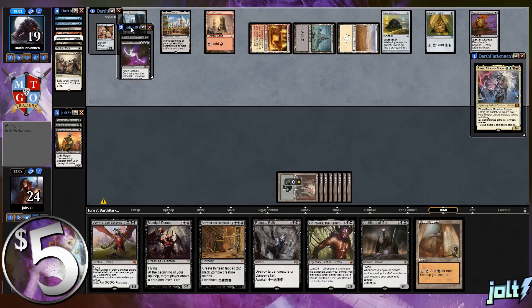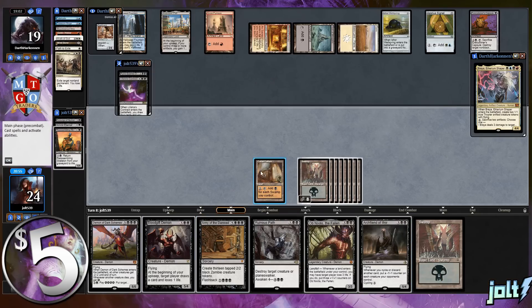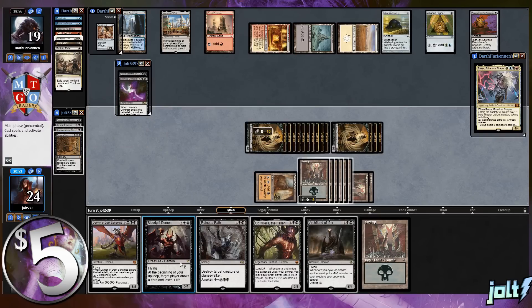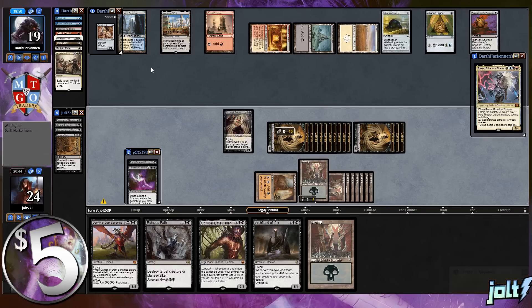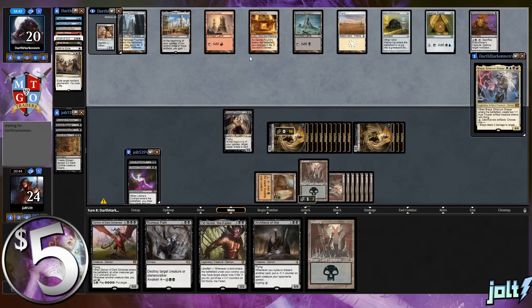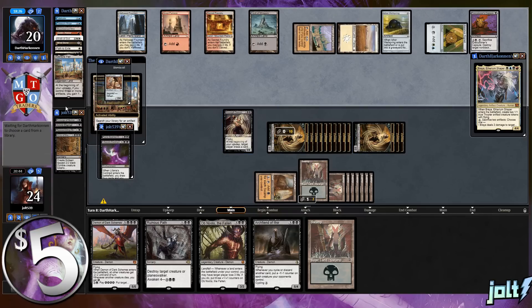Our opponent exiles Liliana's Contract. This deck is a bit of a one-trick pony, but our opponent only has two cards in hand. Let's put a clock on them with Army of the Damned - get thirteen 2/2 zombies going. We'll also get down Blood Gift Demon. The backup plan for this deck is Army of the Damned or Grimgrin getting a bunch of zombies going and winning from there. Our opponent has an active Inventor's Fair and Duplicate in hand.